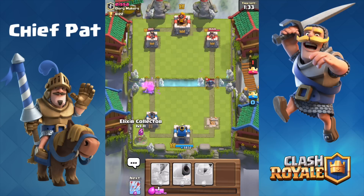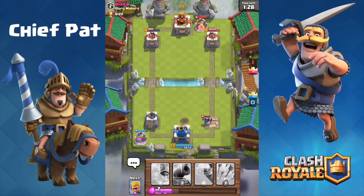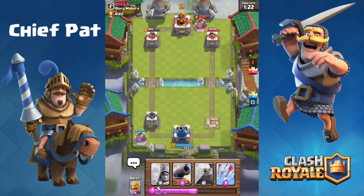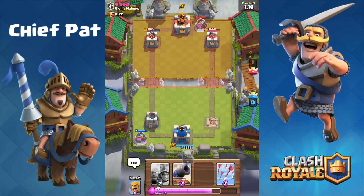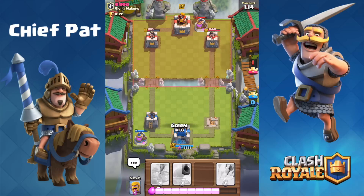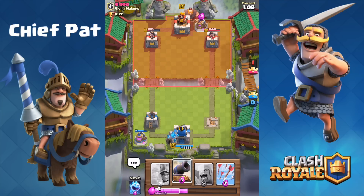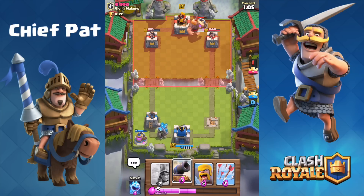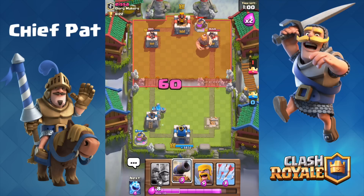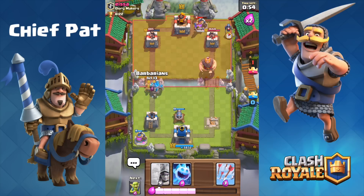Let's kill this Musketeer with Goblins and get ready for another push down the left lane. It's inevitable that we drop the Golem on the left side. I haven't seen a Fireball yet and I've dropped Barbarians, so I'd assume Isa would have used it by now if he had it. We've got a Three Musketeer setup ready. Let's play the Golem right as we pump to maximize time for building up troops. Isa mirrors with a Giant on the right, so rather than defend I'll drop a Cannon.